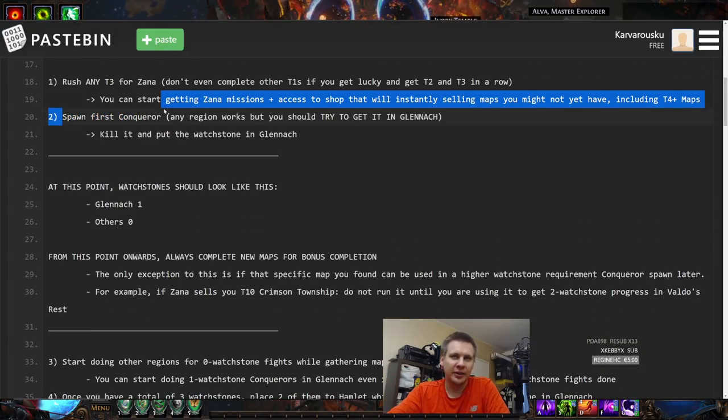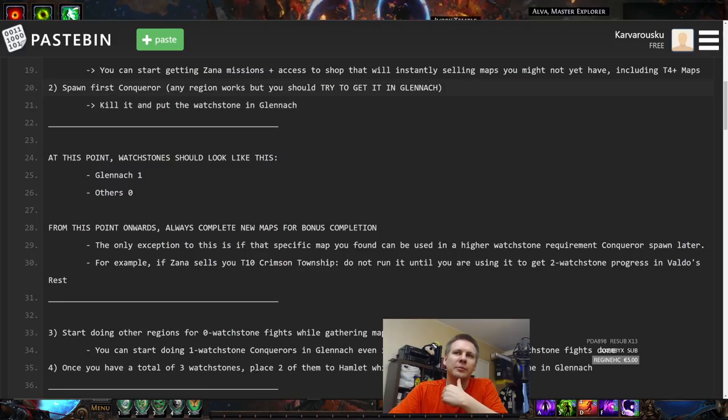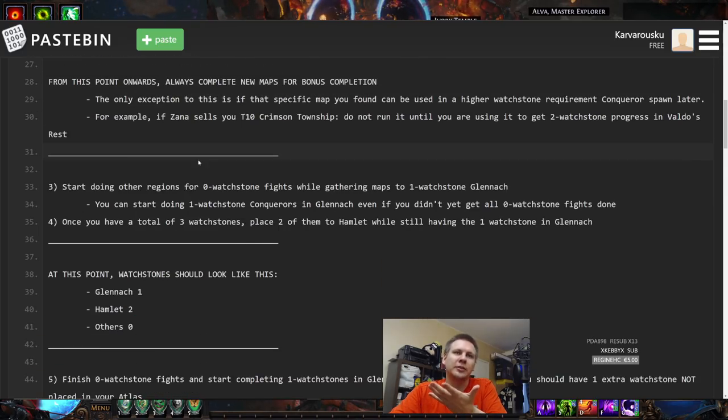After Zana spawns, the Conqueror questline begins. I would recommend you start running maps in Glenach Cairn after you have Zana, because we are trying to get the first conqueror spawn there. You kill the Baron who spawns there and then immediately put that watchstone into Glenach Cairn. At this point you have Glenach with one watchstone and nothing in the others.